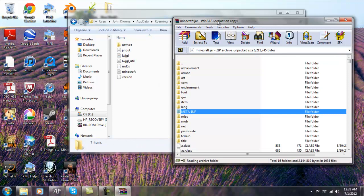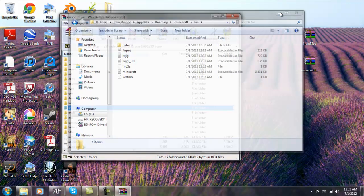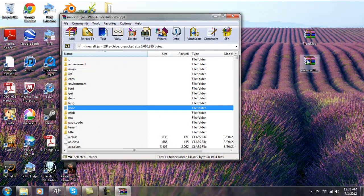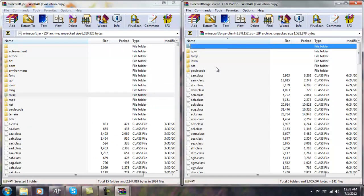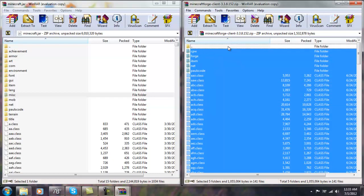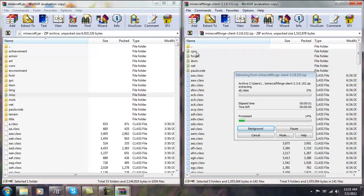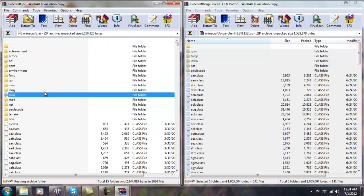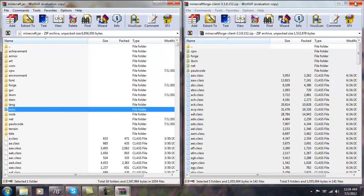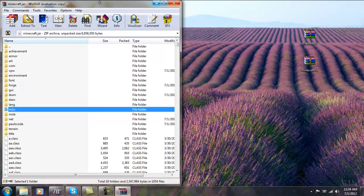This will work with Too Many Items and all your other mods because it doesn't require anything extra. Then you open Minecraft Forge, hit Control+A to select everything, and drag and drop. It's going to ask if you're sure — just hit OK. Once that's done, close this and you're done with the Minecraft.jar.